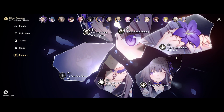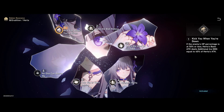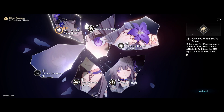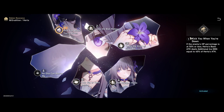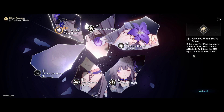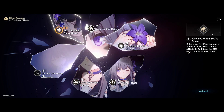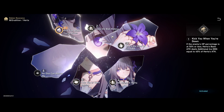Now let's talk about Eidolons. Everyone should take note because we'll be getting many copies of her from the Simulated Universe, so it's nice that they gave us effectively an E6 character for free. E1: if an enemy's HP is 50% or less, basic attack deals additional ice damage equivalent to 40% of Herta's attack — she scales very well with attack. This allows her to contribute more from basic attacking, so outside of her Time to Toll follow-up E1 does increase her playability significantly.